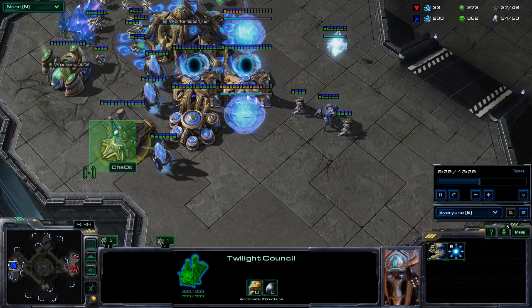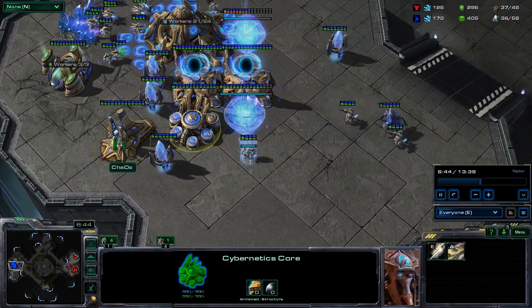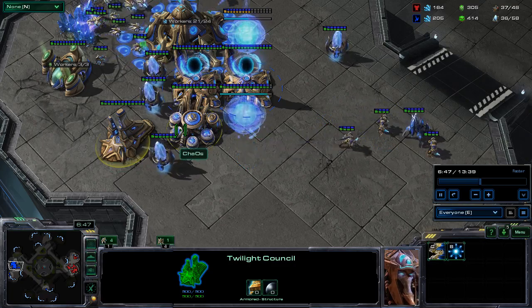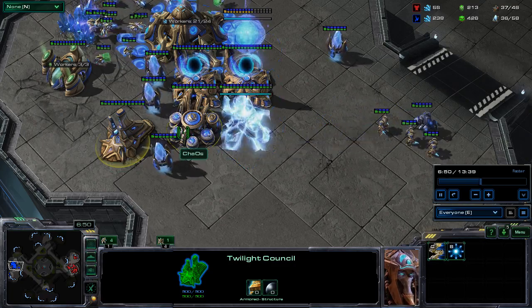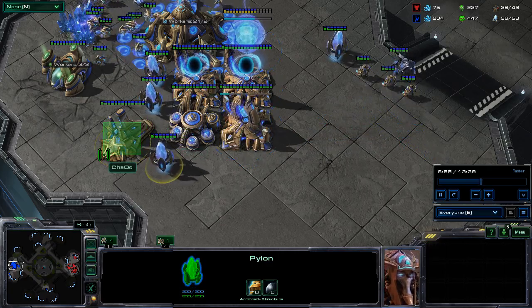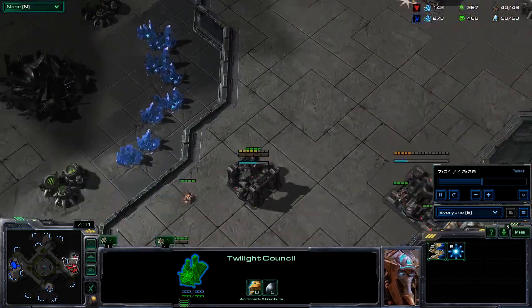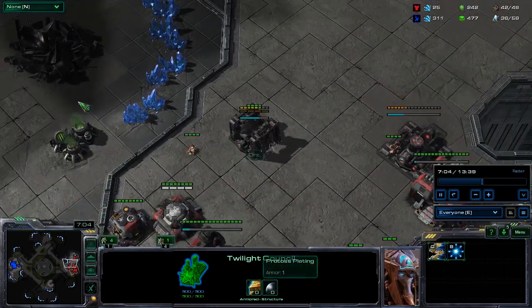Him seeing the Twilight Council should indicate to him one of two thoughts: he could be thinking I'm going Dark Shrine, or he could be thinking I'm going for a really early Blink play, because this map has a fairly big ridge that I can kind of play with using Blink.